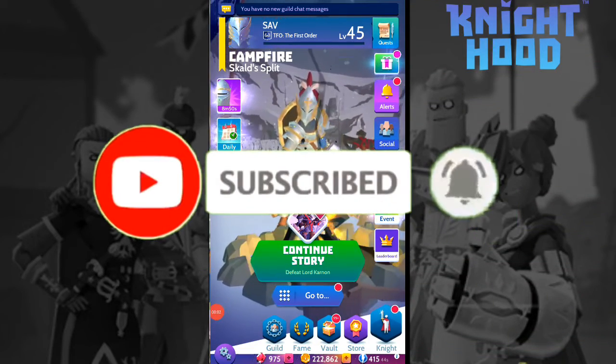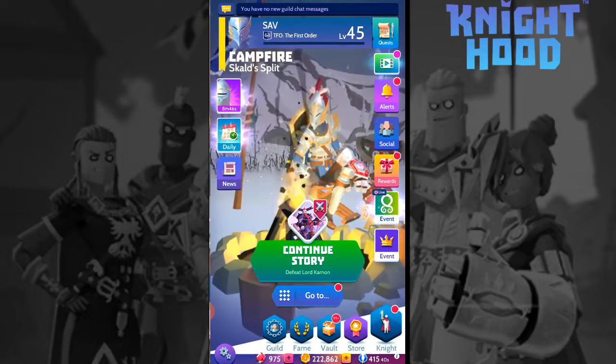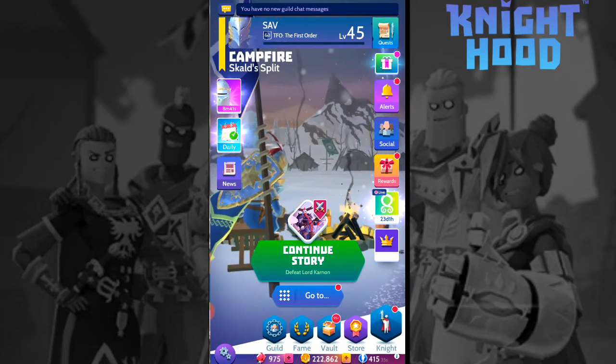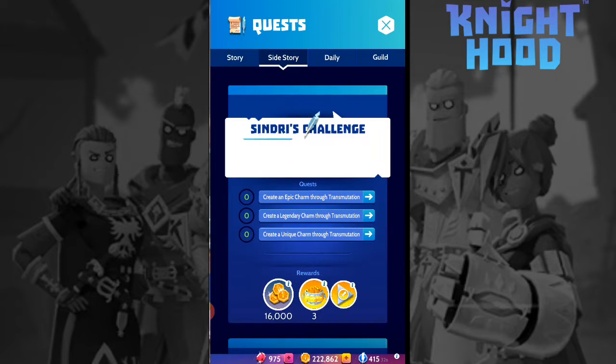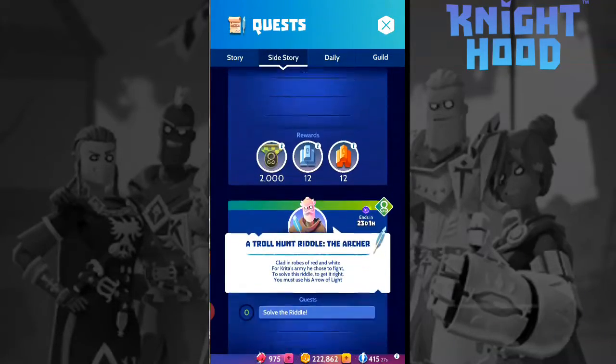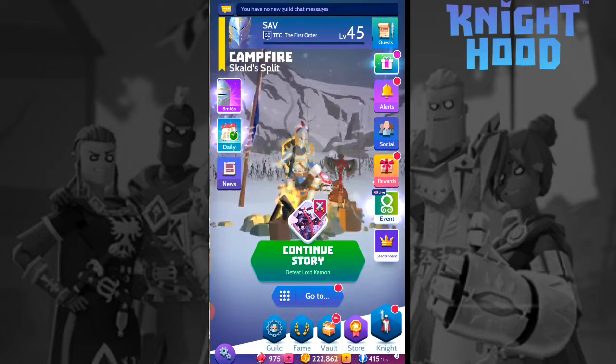Hey guys, welcome back to my channel. Today I'm gonna show you how you can complete video part 10. The side quest is: the archer clad in ropes of red and white, for the Krita army he chose to fight. To solve this riddle, you need to use his arrow of light.